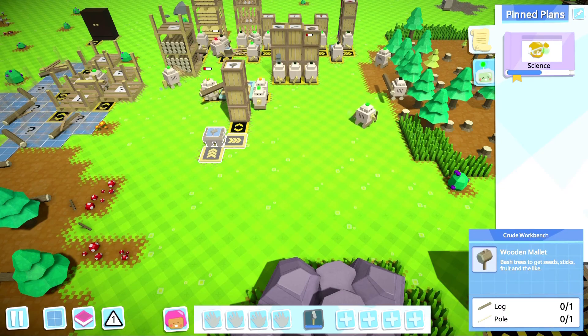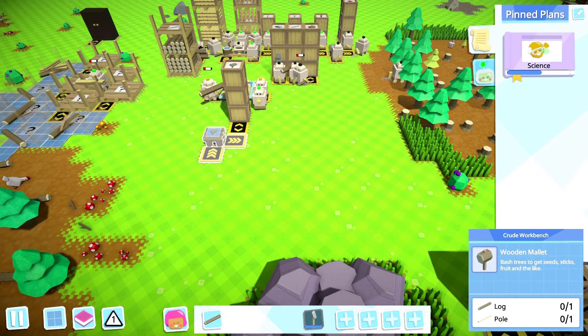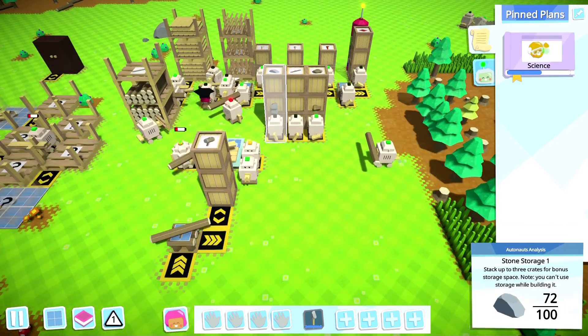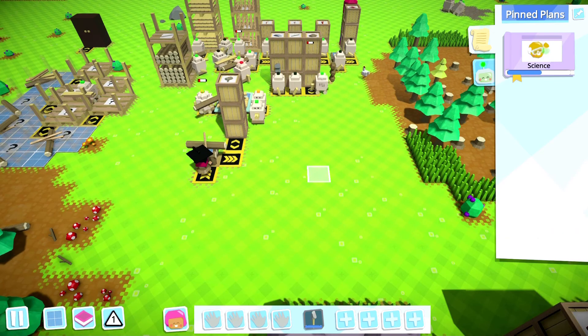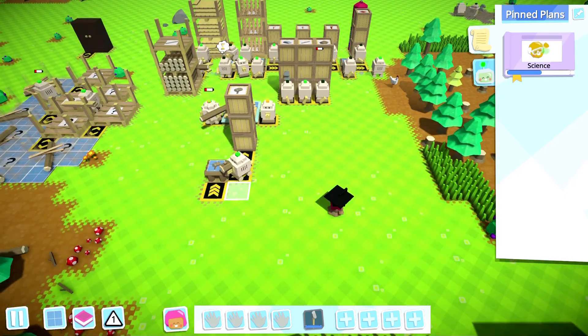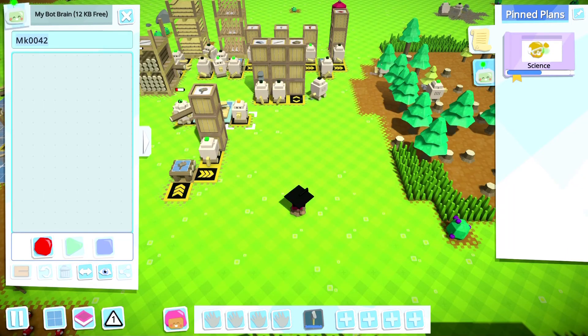Alright, let's check it out — there it is! Bam! Let me get a stick — bam! He's coming for it. Good. And you're going to be a Mallet Maker — what you think about that little robot? You're going to grab a log, bring it back, grab a stick, and then bring it back.